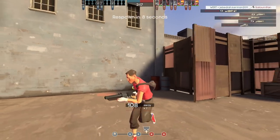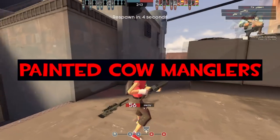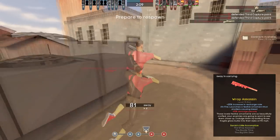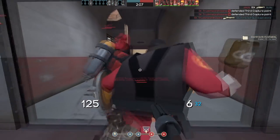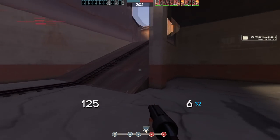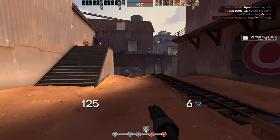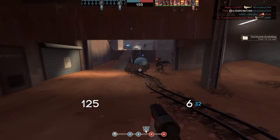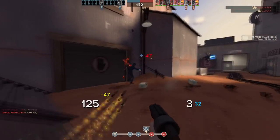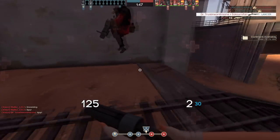Painted Cowmanglers. The Cowmangler is a Soldier weapon that, instead of shooting rockets, vaporizes enemies. Cowmanglers can't be painted, but after its initial release there was a bug that allowed players to paint the weapon, prompting Valve to patch it out within the next 5 minutes. Due to this, a very small portion of painted Cowmanglers do exist. These items are extremely rare and extremely expensive.